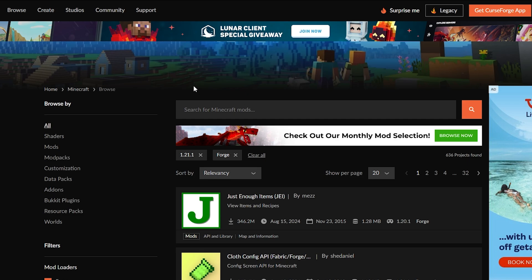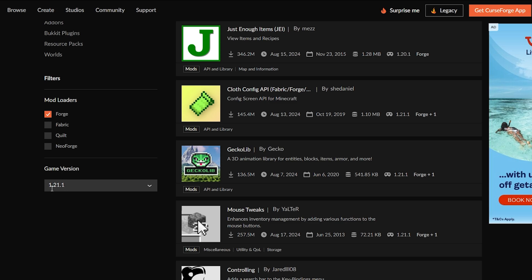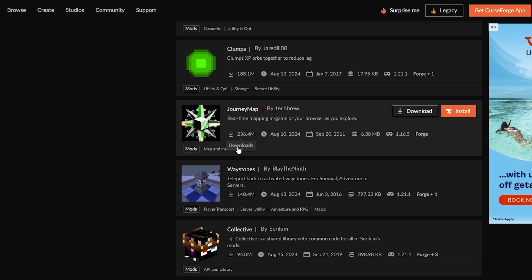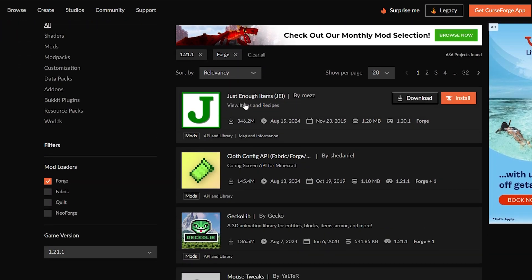We're also going to need mods to actually play with Forge. I will leave a link in the description to this website — CurseForge — which is very trusted for getting your mods. From here you can search for a Minecraft mod or simply browse. I've already browsed by Forge and the game version 1.21.1, so I'll leave a link to this page in the description.